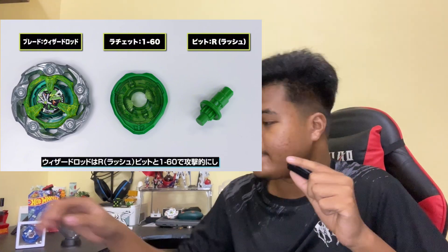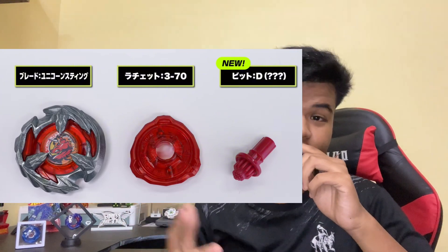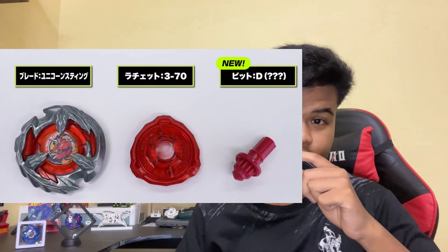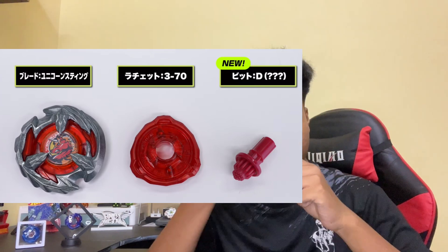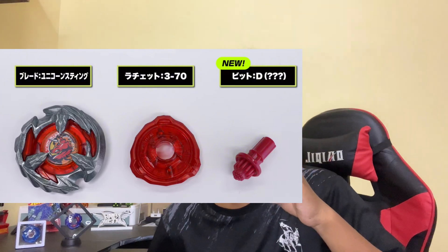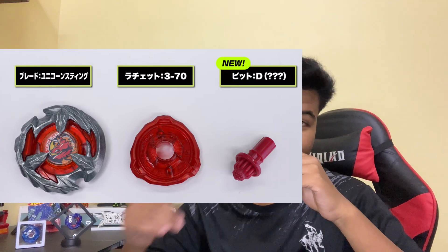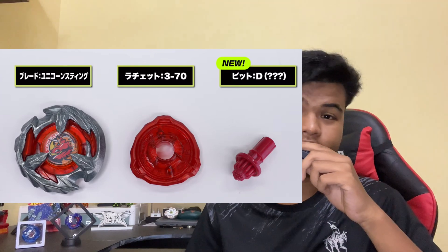In my opinion, the worst and ugliest color in this random booster — no hate, I just think this one is a little bit off. I like red beys, but for some reason this one doesn't give me a 'wow' feeling. They combined red and orange and it's not really working out. They should have made it like black and red — imagine black and red Unicorns, that would look so cool. The parts are 370 and Dart, which is a new bit. The red on 370 is actually pretty cool, not gonna lie. Rating for this recolor: 4 out of 10. It just doesn't work as a color combo.